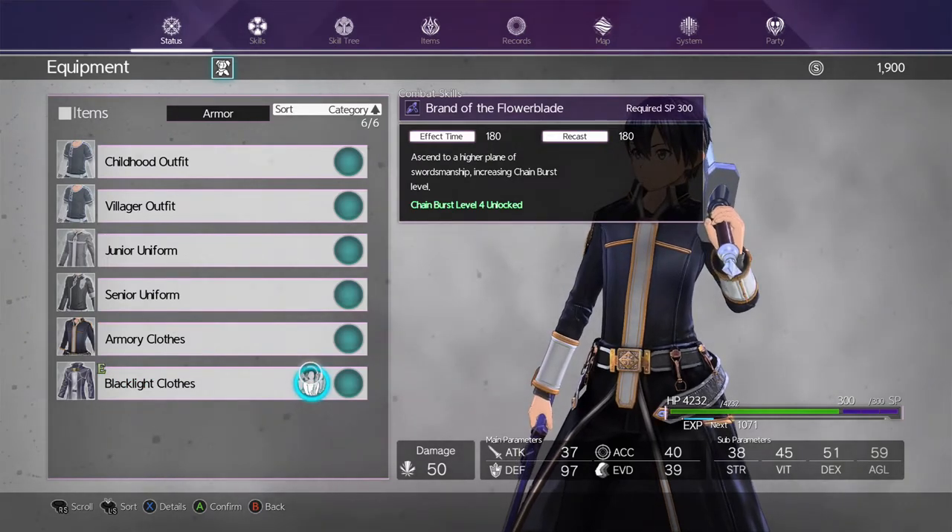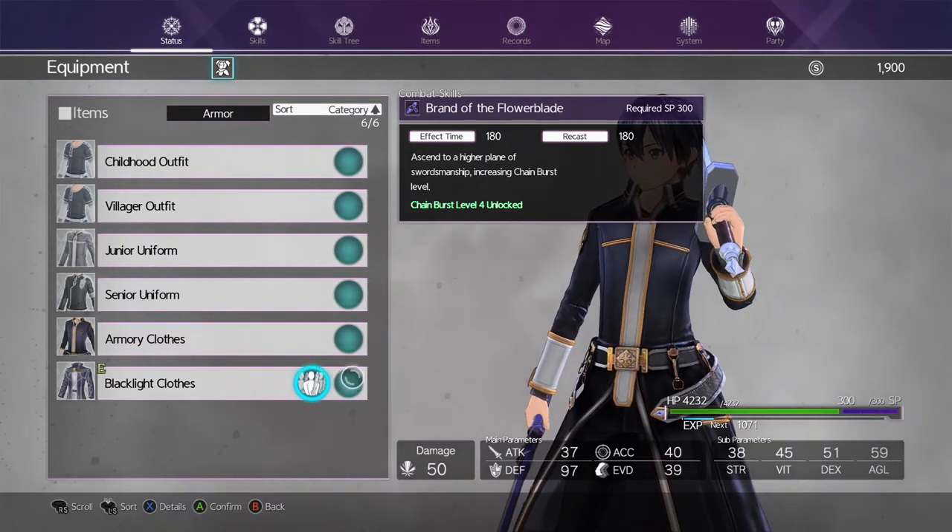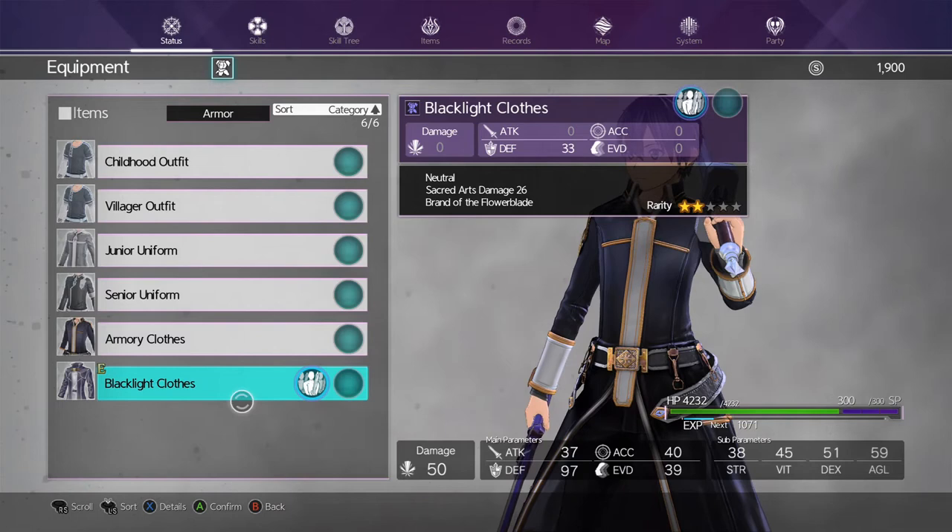And on top of all of that, the blacklight also comes with Brand of the Flower Blade, which is a unique attribute only with the blacklight armor. And it lets you get to a Tier 4 chain skill. Each level of chain skill gives your damage a multiplier, so that's a possible 4 times multiplier — that's 4 times damage.